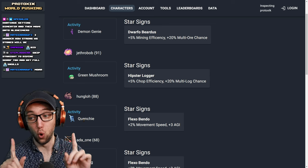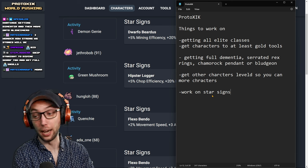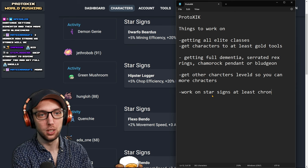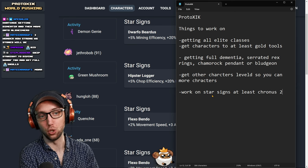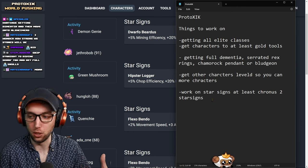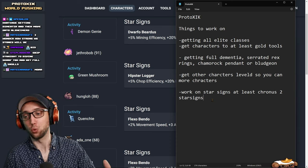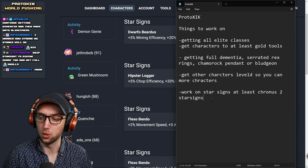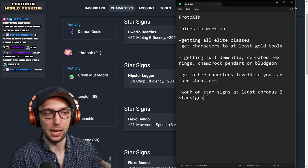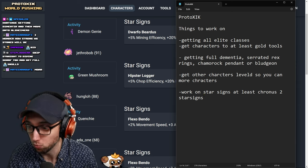You only have one star sign, so let's work on star signs. I have a couple of video guides for that as well. At least unlock Cronus, which gives you two star signs you can equip at all times. Once you get that, you can start working on things like the Forsaken for more AFK gains, or Hydrons for total damage percent, or even mob respawn. Star signs are going to be super huge for you.